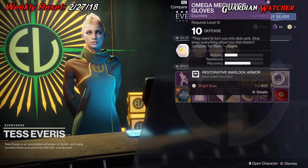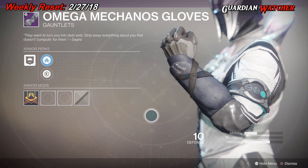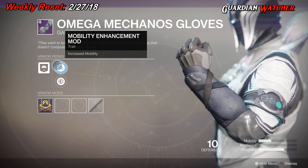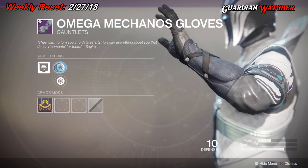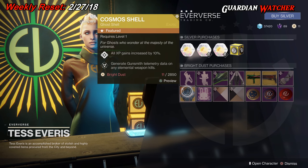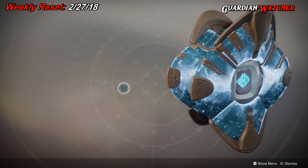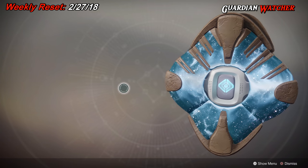Armor of the week is the Omega Mechanos Gloves — comes with one mobility and two recovery, nothing really special. It also comes with the Mobility Enhancement mod as well as the Posterior Reinforcement mod for the Warlock. The ghost this week is the Cosmos Shell, and it is an exotic ghost. It actually looks pretty cool — I don't think I have one.